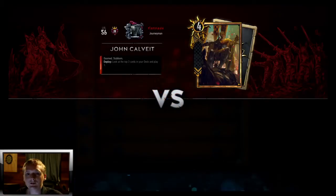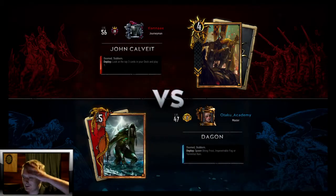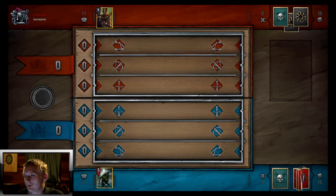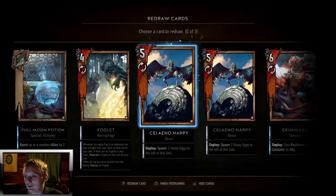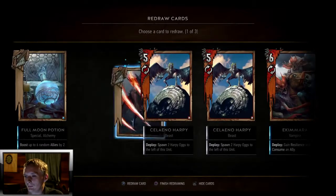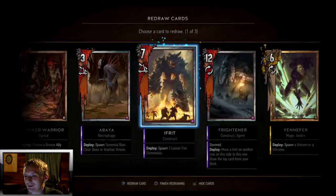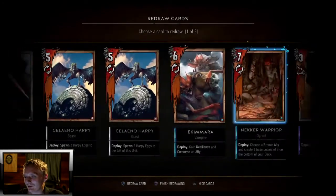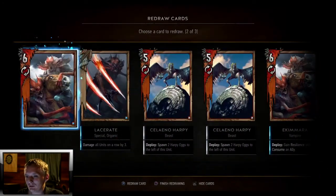Two-nil on that guy. Get into the next one — that was sad. Game three: Clavette, probably Spies. We should do pretty good against Spies if we get the right stuff, like a Woodland Spirit. Now I don't know what to throw back to try to get one. I guess Full Moon Potion. Two Ekimaras — tough choices here.